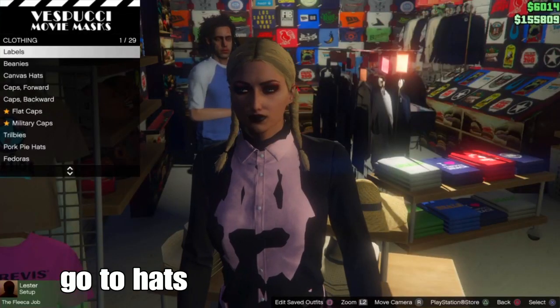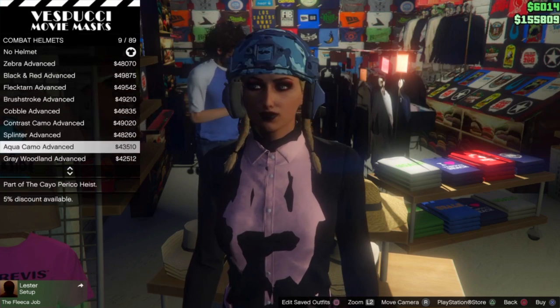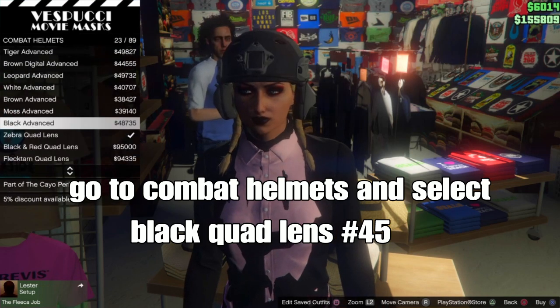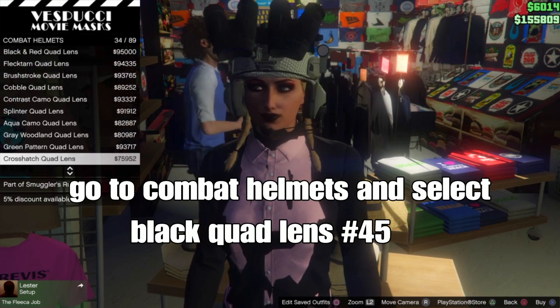At the mask store, go to the hat section on the left side and scroll down to combat helmets. Select the black quad lens — it should be number 45 in combat helmets.